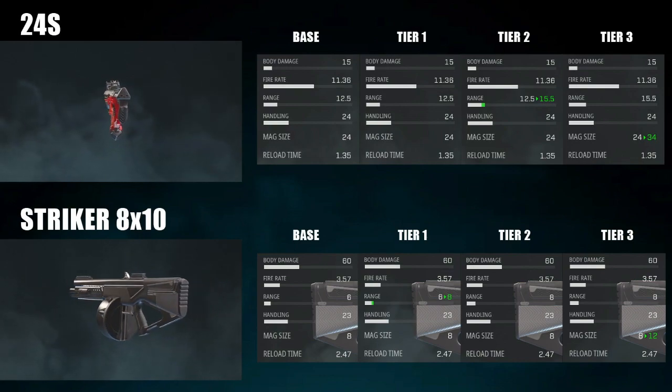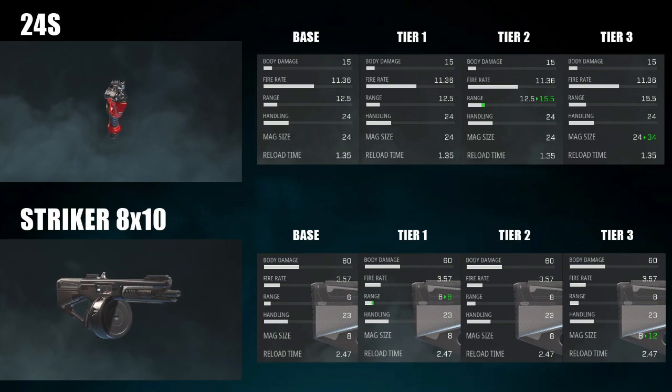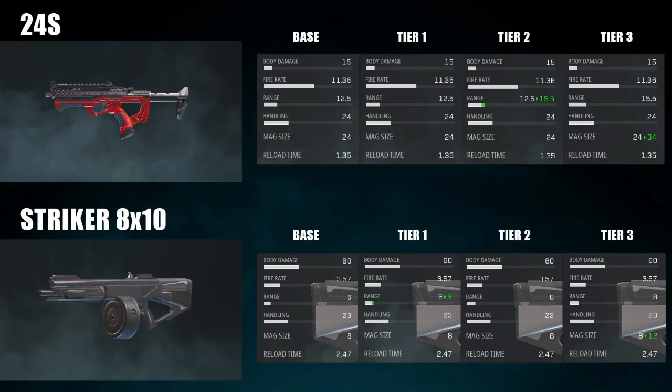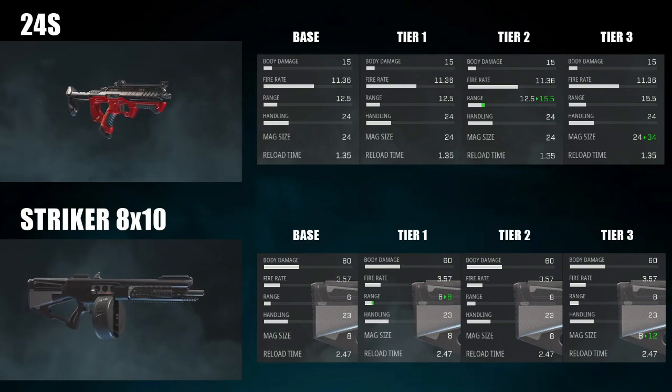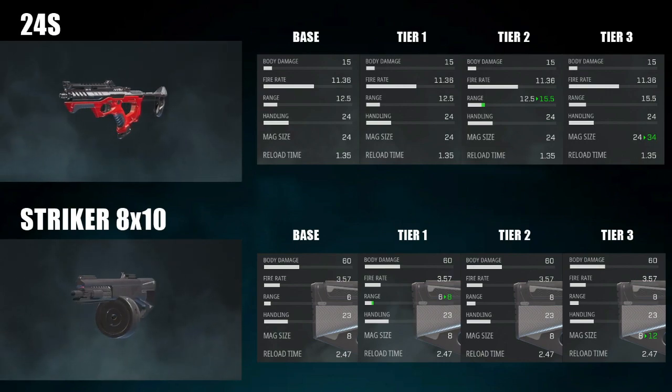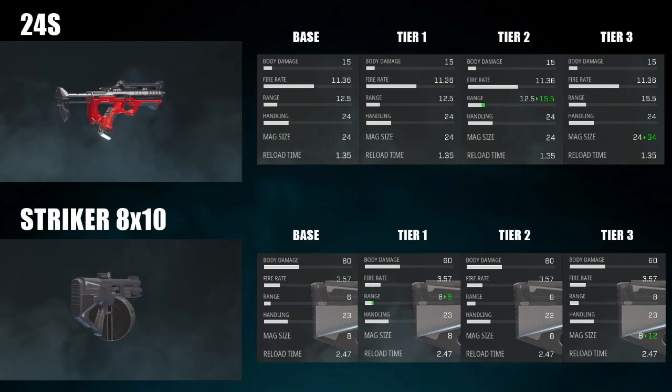The preferred weapon for me is the 24S. The SMG is just better overall. It can combat at some mid-ranges where the shotgun cannot, and it's just a bit more viable and versatile for different situations on the map. You're really not going to get outgunned with the 24S if you're a good Lancer hitting headshots. The shotgun isn't really that useful, although it can be fun in certain game modes such as Strikeout.